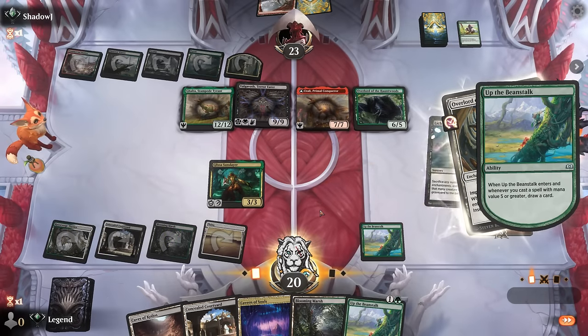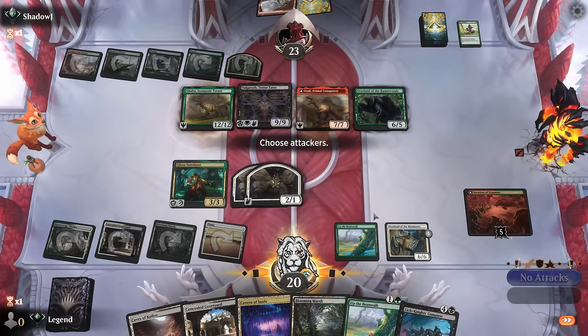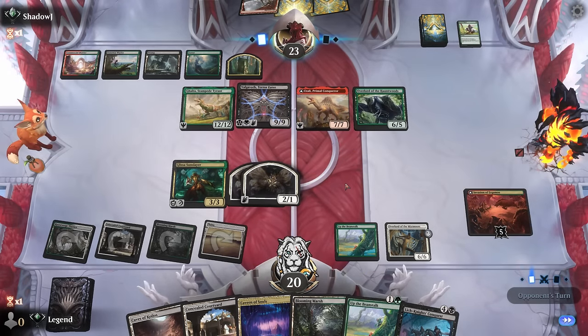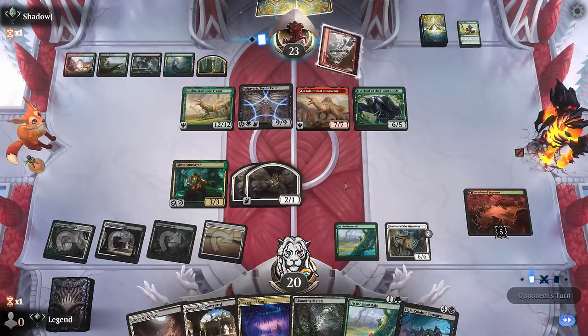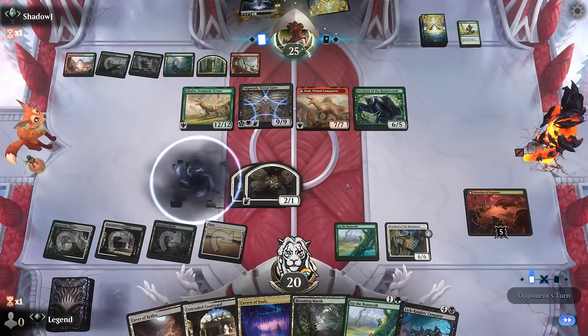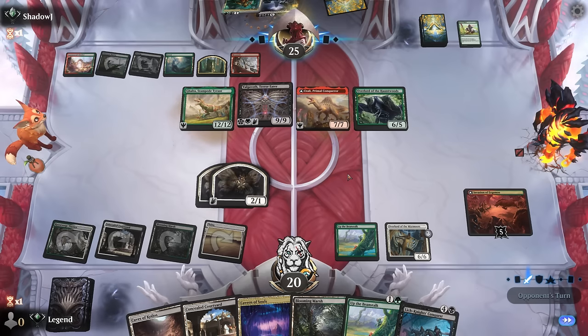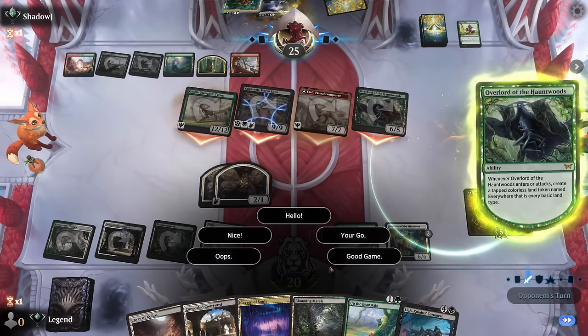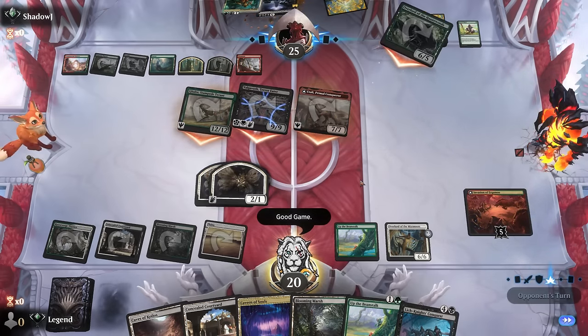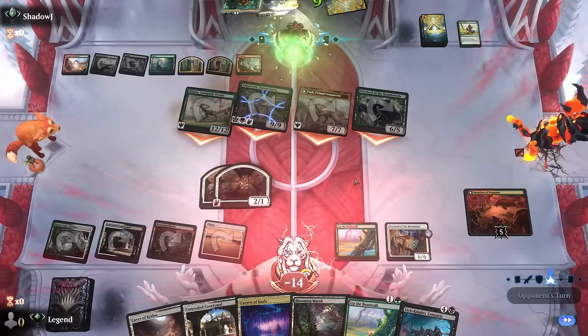We'll impend, draw a card, and pass the turn. Maybe Glissa gets to take out Galta for fun — but they have Virtue of Persistence, so that's not happening. That's good enough for me — on to the next one.